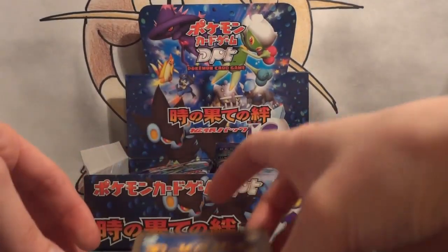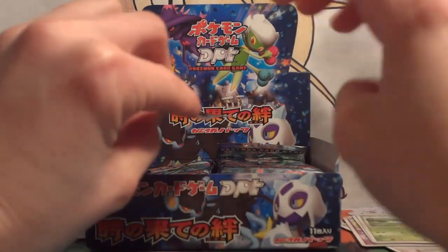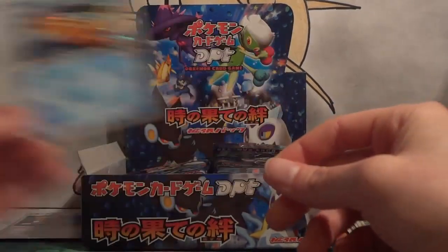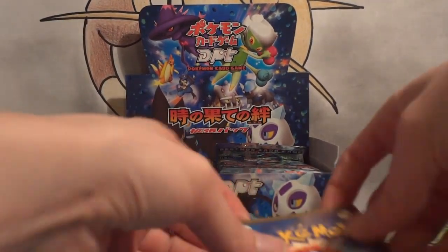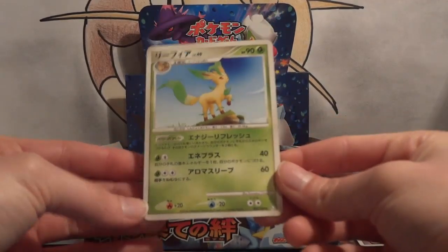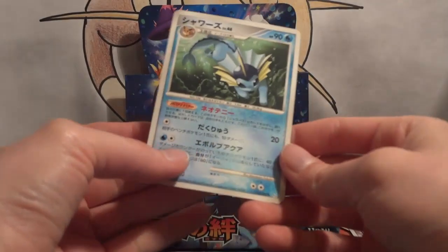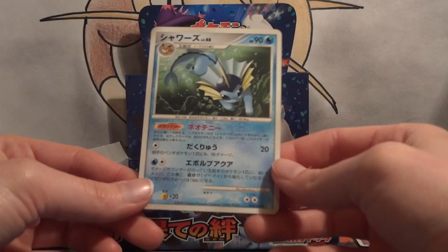So I'll have to keep a close eye on these packs and see what kind of crazy order there is. My possible holo? Yeah, Floatzel! Excellent! My first rare is Leafeon — very cool. And my second rare is Vaporeon! Okay, so I just hit Leafeon, Vaporeon, and Jolteon in the first two packs.